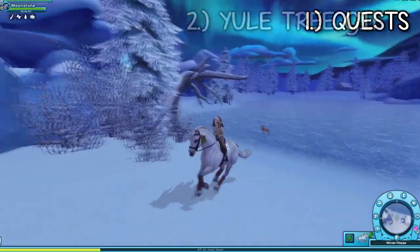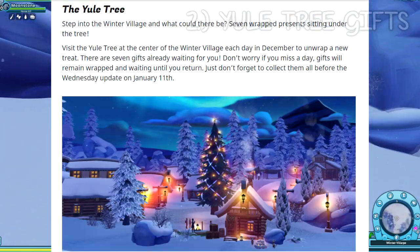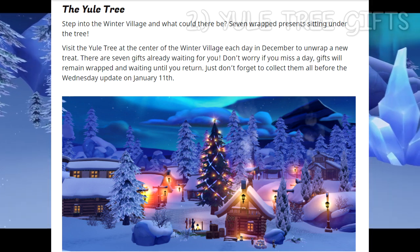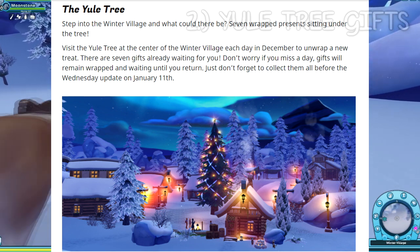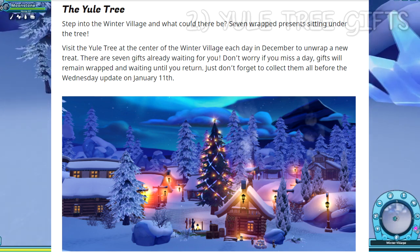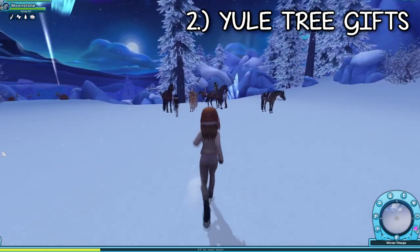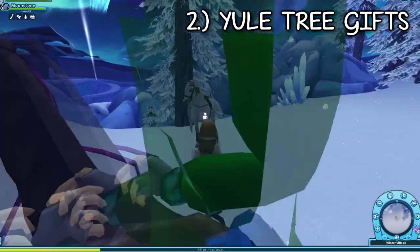Another way to get winter tokens is the Yule Tree gifts. Star Stable says: 'Visit the Yule Tree at the center of the winter village each day in December to unwrap a new treat. There are seven gifts already waiting for you — don't worry if you miss a day, gifts remain wrapped until you return. Just collect them all before the Wednesday update on January 11th.' When we get winter tokens from the Yule Tree we get two of them, and we also get two winter tokens on December 20th — tomorrow for most people — so make sure to check the Yule Tree.